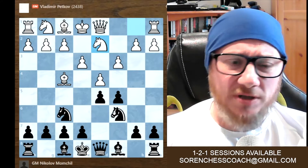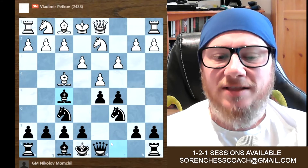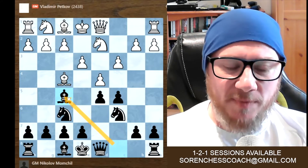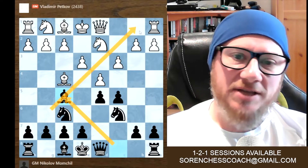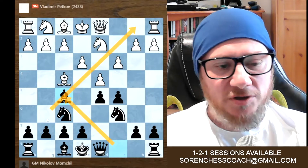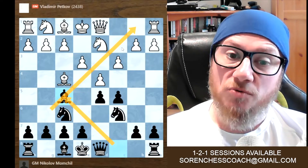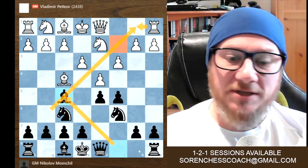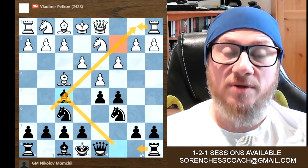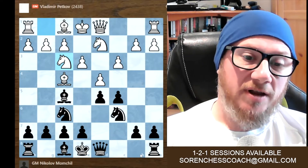Knight b1 to d2. Bishop f5 - kind of similarly mirroring white's intention. You want to play this bishop now, and exactly the same thing: you are controlling the g6-b1 diagonal. So white can't go with queen c2, and they've got to be very careful not to get the rook on b1. The same goes for black - they must be careful about not playing rook on b8. Knight f3 being developed.